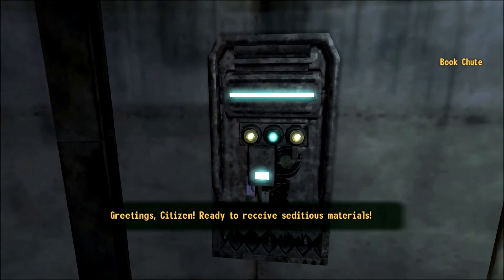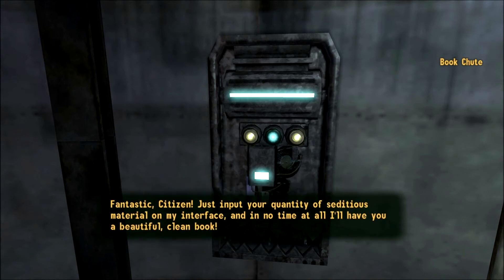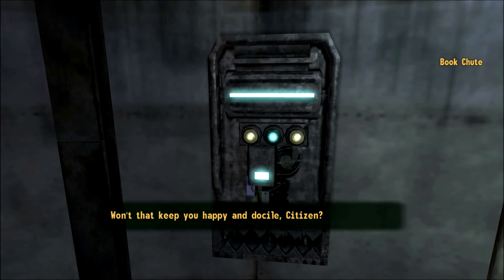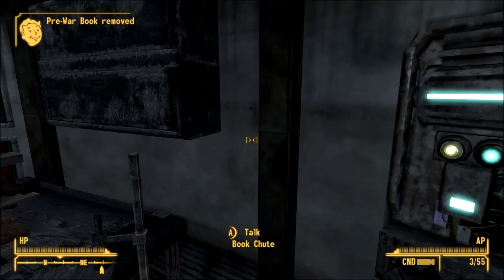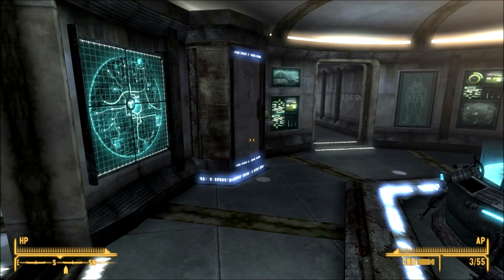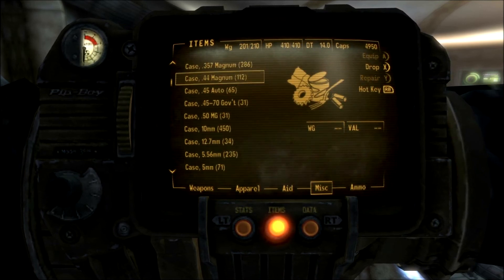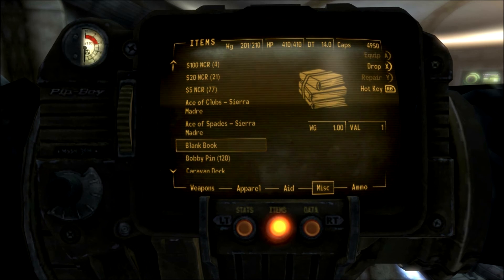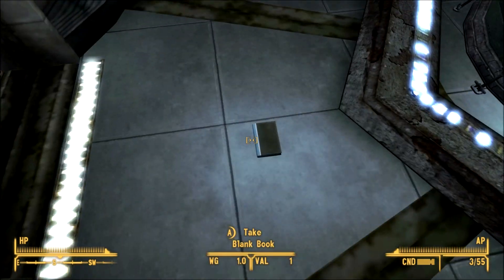'Greetings, citizen! Ready to receive seditious materials.' I have some seditious material for you to process. 'Fantastic citizen — just input your quantity and in no time I'll have you a beautiful clean book. Won't that keep you happy and docile, citizen?' Pre-war book removed, blank book added. What is the purpose of this? I'm sure I've missed a couple of those — what's the point? It doesn't do anything, same price, if I drop it I can't tell the difference.